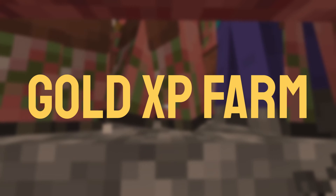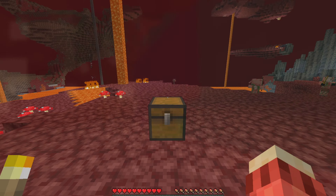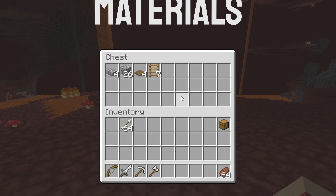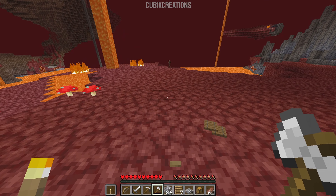How to make an early game gold and XP farm in Minecraft. The materials you need to make this farm are in this chest, all in exact quantities. So that being said, let's break open the chest and start our build.